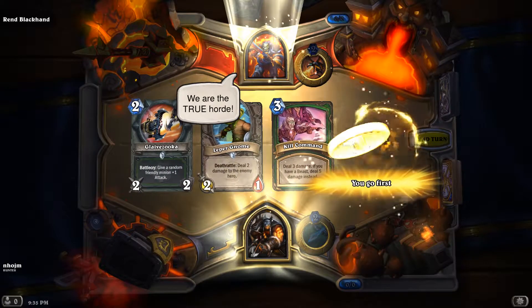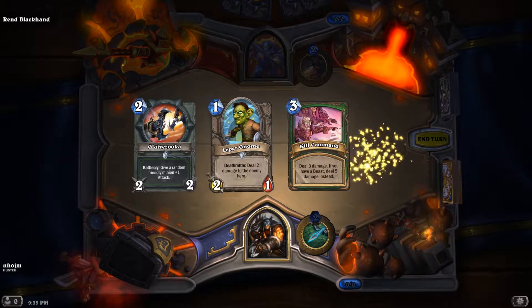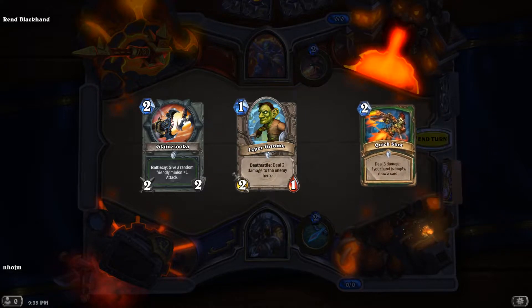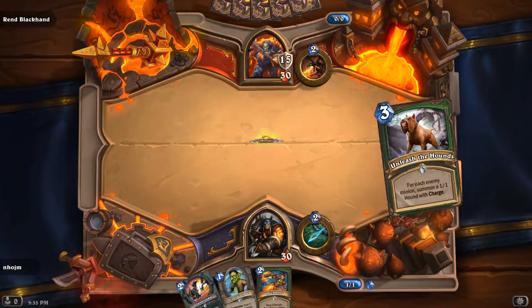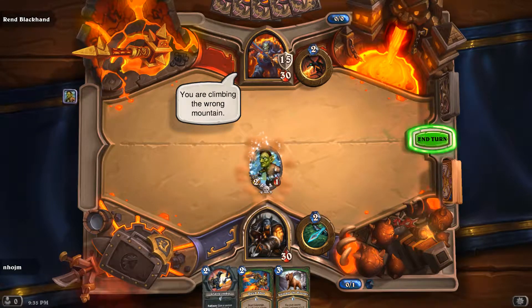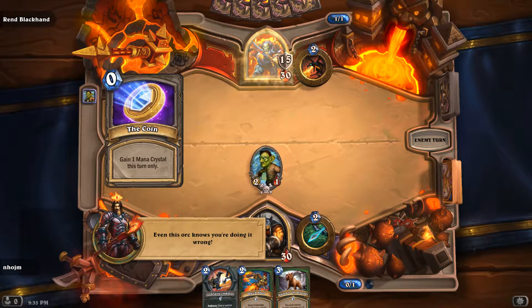But we'll see. Let's see if we get a better start. That's actually not a bad hand. Let the hunt begin. I have to throw back the Kill Command because I kind of need a board wipe. Quick Shot's not the worst thing ever. Draw a scientist. Let's lease the house — at least we got a turn one play.